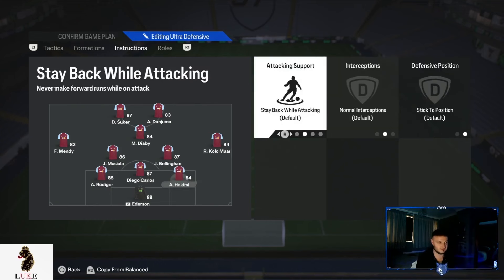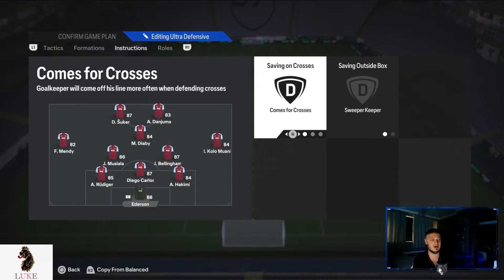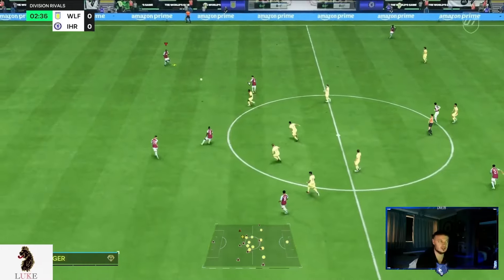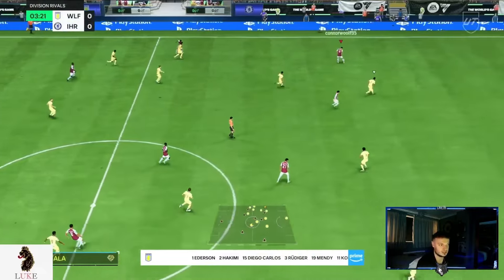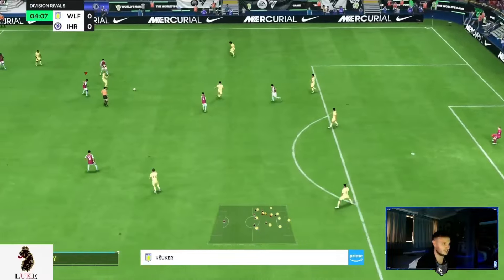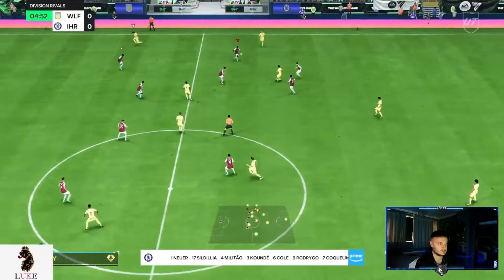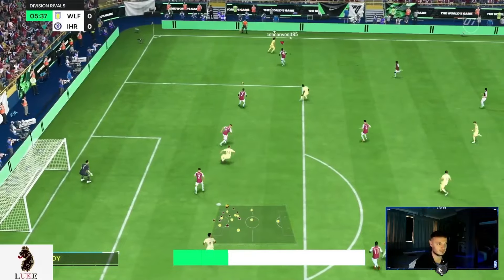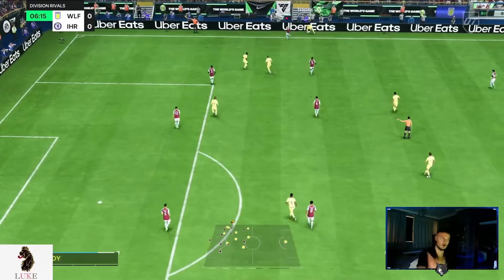All three center backs are on Stay Back While Attacking. The goalkeeper is on Comes For Crosses and Sweeper Keeper. In the offensive structure you can see the CDM sitting, the CAM dropping deep, the left and right midfielders staying wide, and Musiala breaking forward slightly due to Balanced Attack. Defensively, the CAM tucks into the midfield three and Ferland Mendy tucks into the left wing-back role in the back three.